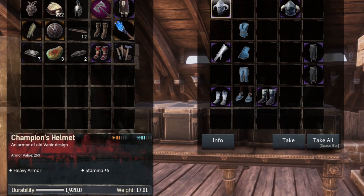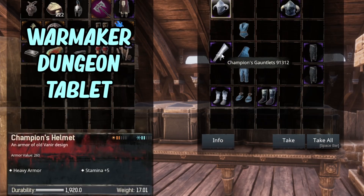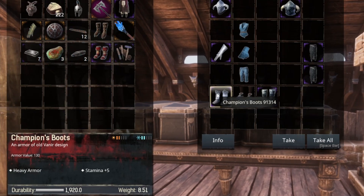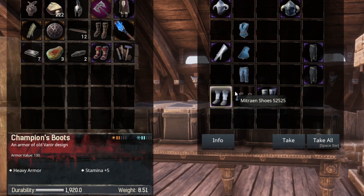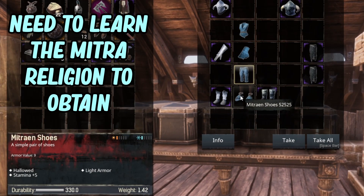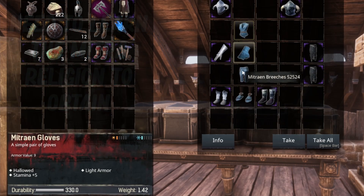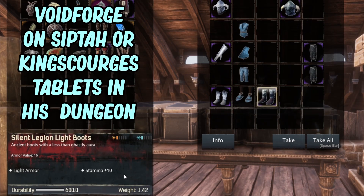Looking at my next category — and something that's probably one of the best skirts you can get — we have the Champions armor, which gives plus five on these smaller parts; not the skirt or the chest plate, just a little bit. So if you just want to wear the smaller parts of Champions you can do that and get a stamina bonus plus really nice armor. You also have the Mitrian set — if you want some really early-game light armor you can use the Mitrian set for plus five stamina on everything — no helmet.